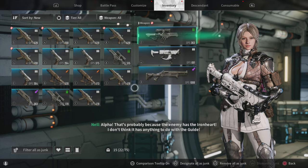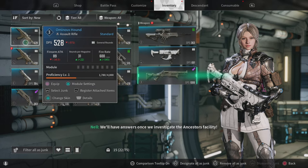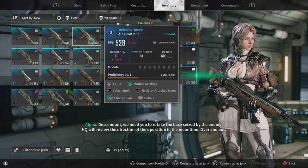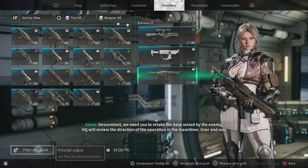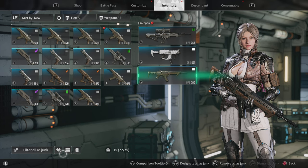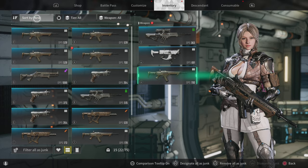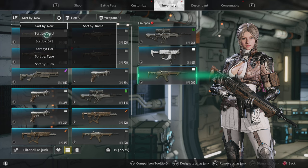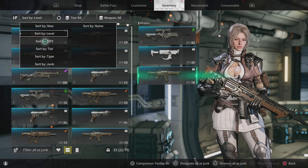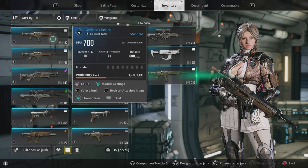It seems the Vulgus are after the same target as we are. Okay, this is a lot to look at — the enemy has the Iron Heart. All right, let's get rid of my shotgun. This sniper — 700 damage. You can sort by rarity which is your tier. Oh, it shows levels: level two, level four, level three.